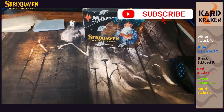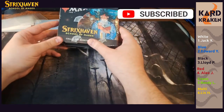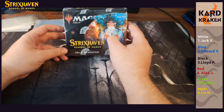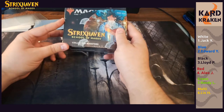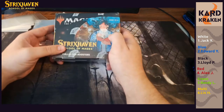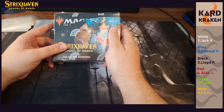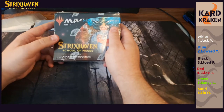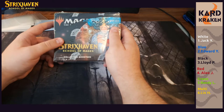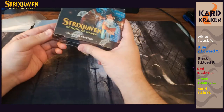Welcome to card cracking, this is collector box number four. On the right hand side we have Jack on white — this is the third break in a row he's been chasing that Tuvasa's Protection. Next up is Edward on blue, the top dog spot black has Lloyd on it, followed by red with Alexandra, and green is Randy.